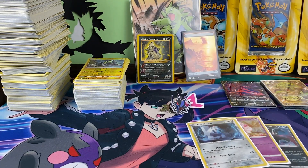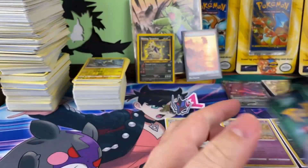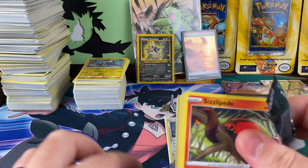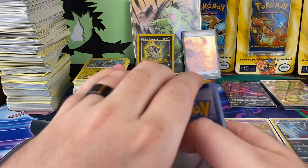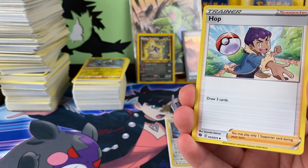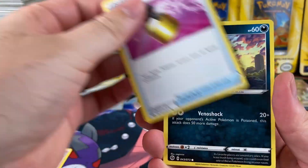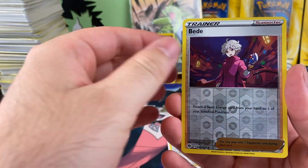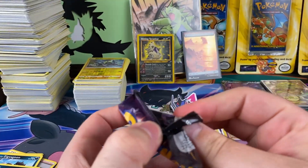All right, so we should have nine packs — nine chances to get that Shiny Charizard V. Let's go. There's the code. As always, hope everyone is having a great day. Let's see if we can't get something out of this set. It hasn't been the best for us lately — we hit it pretty good in our first or second opening, but since then it's been pretty lackluster.